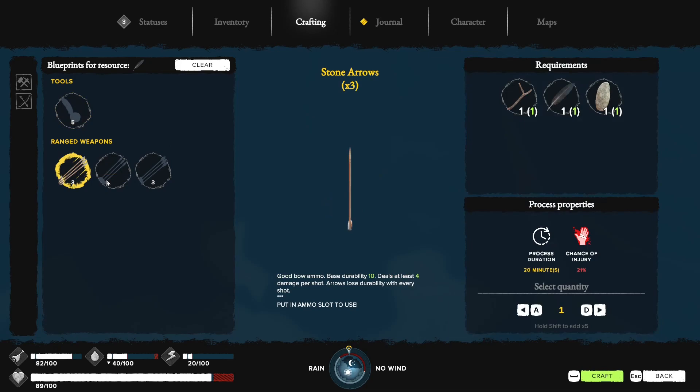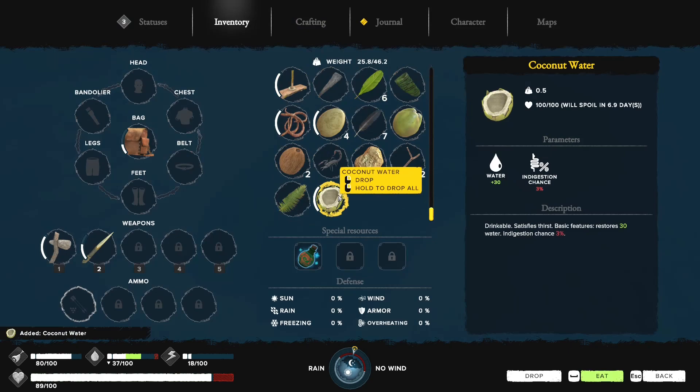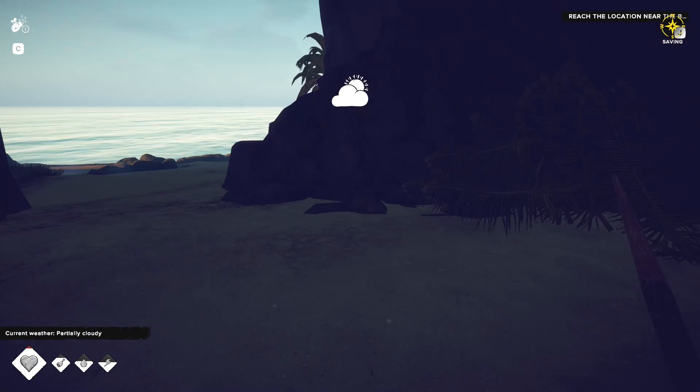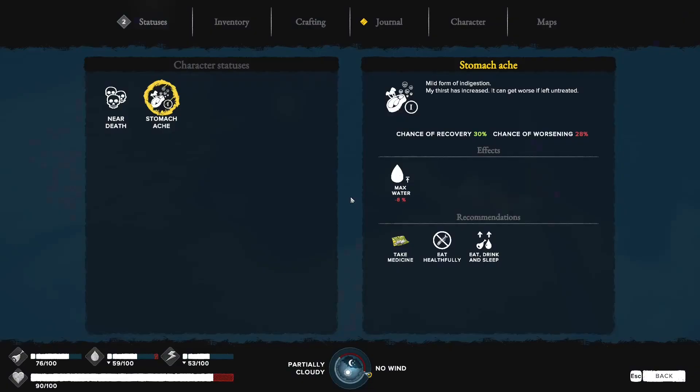We can also make arrows from feathers. Better arrows have more durability and cause more damage — stone arrows are pretty weak. Bone arrows will be pretty much ideal. We'll craft some coconut water, drink it, and then go to sleep. We could definitely use a better bed. I need a torch to explore back here — next time we start a fire, we'll do that.